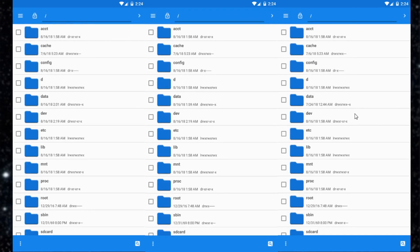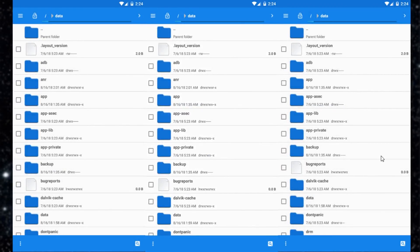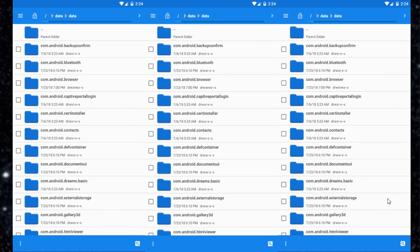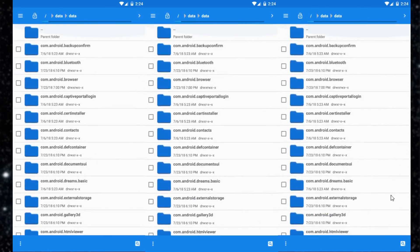Alright, so we're going to open up our file manager. In order to re-roll, you open up your file manager, then you want to go to data. The phone has to be in rooted mode in order to do this. So you click on data, then you want to go to data again — the second data. So data over here, and once you're in data/data as you can see at the top, you're going to scroll down until you see Star Ocean.